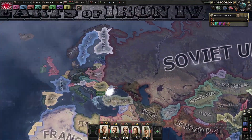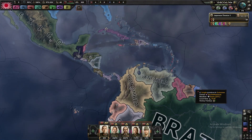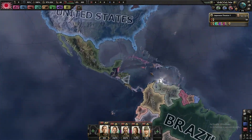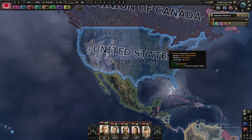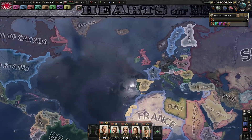First you just have to take the Netherlands and puppet it, but take the states over here. You can also satellite the Dutch East Indies. Then take out America, which is pretty easy this early in the game, before taking Mexico, then annexing your puppet.